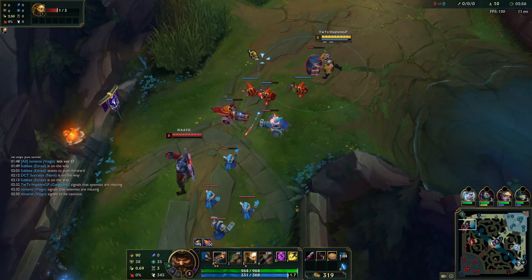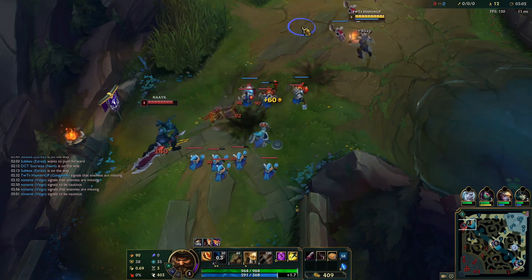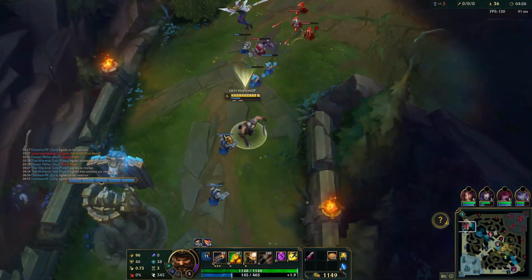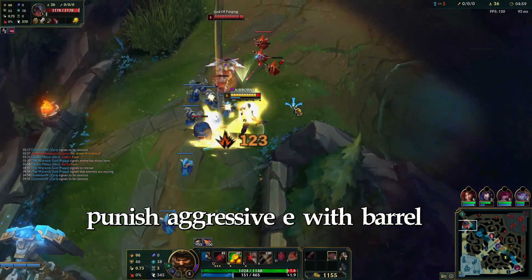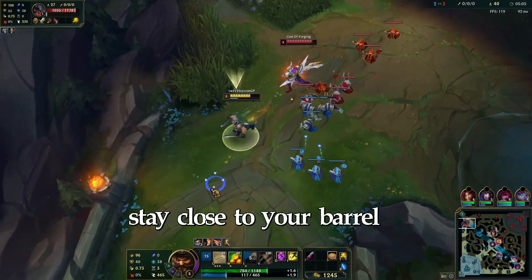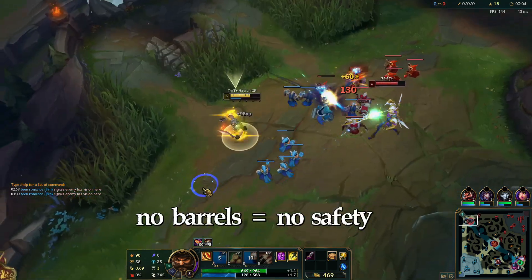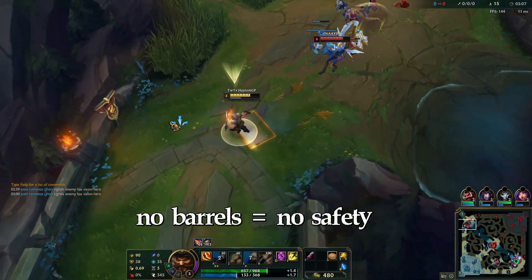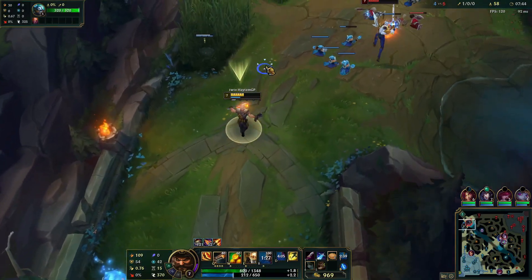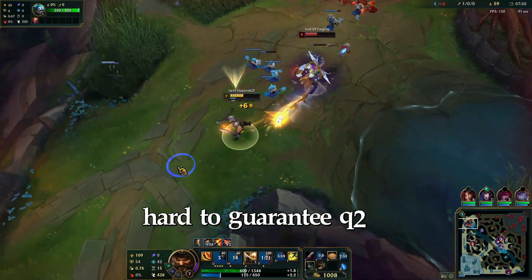At level 2, once the Aatrox player unlocks his E, he will either use his E to dodge your barrel defensively — going sideways or backwards. If he does this, it gives you a window to walk up and harass with your Q. The difficulty in this matchup starts when he uses his E aggressively. You always want to answer with a barrel. The two key things for this interaction are: first, your barrel placements — sit on top of your barrel as long as possible and anticipate it. Don't panic and blow up your barrel too early for no reason, as this will give him freedom to walk up and combo you. Your barrel is what will keep you safe from any big combo. And the second thing is your positioning: treat Aatrox as a ranged champion and always stand a little further than his Q1 plus E range. This is the optimal distance since it's hard for him to follow up with anything after.